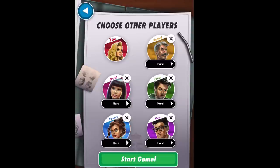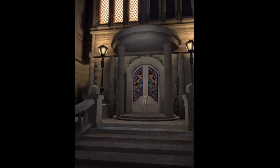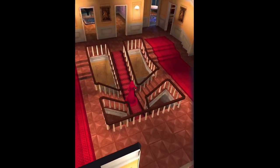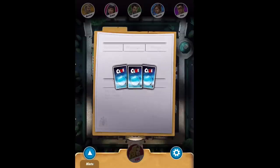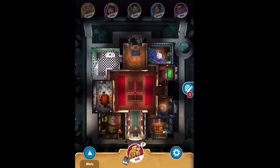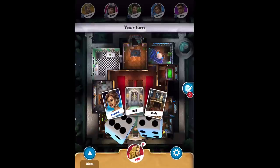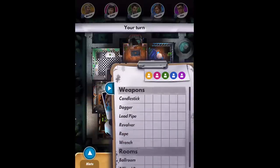I want to make sure Green's on hard — start game. I love the app because it's so organized, lets you play quickly. I like the design: a house with nine rooms, all the players up on the top. I'm on the bottom. They take a suspect, a weapon, and a room card, put them in the envelope, then distribute all the other cards. My three cards are on the bottom — I've got Peacock, the Hall, and the Study. It's important to know I only have three cards.